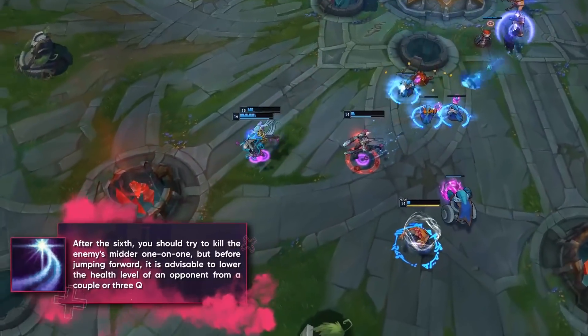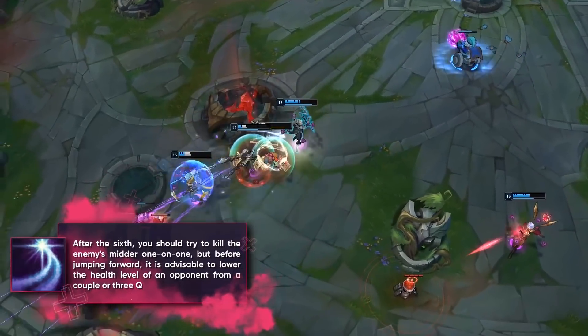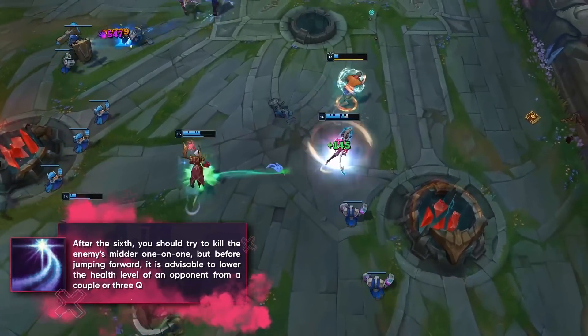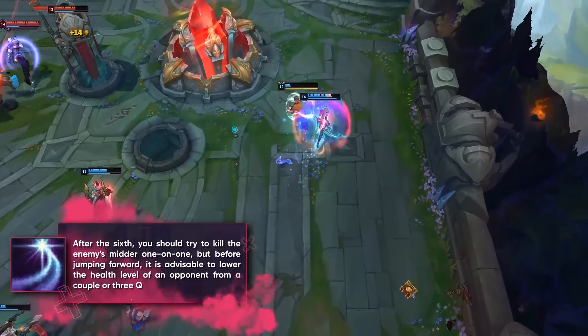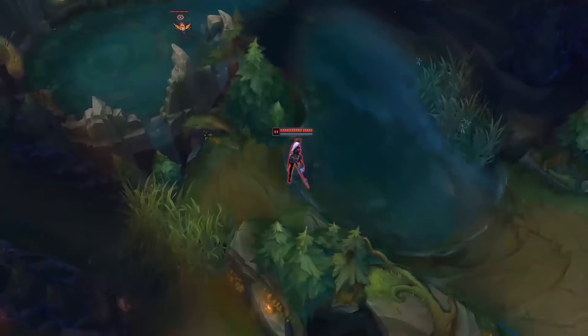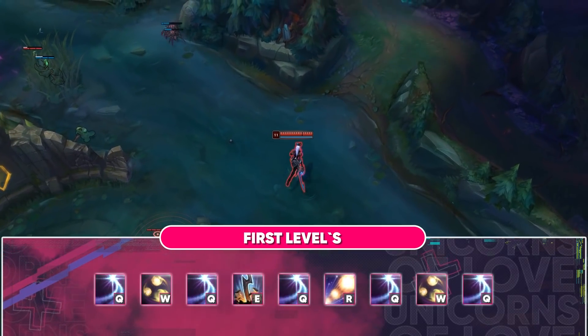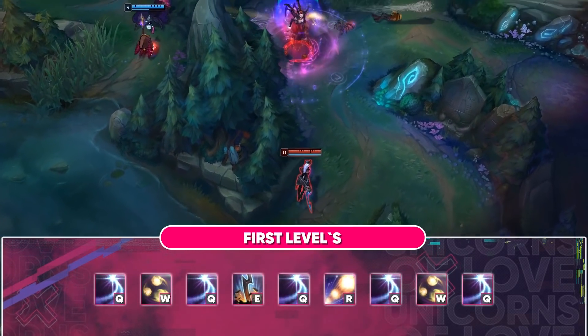After level 6, you should try to solo kill the enemy's mid laner, but before jumping in, you should poke the opponent with a couple of Qs. Note that it is almost impossible to survive a correct all-in from Diana with Ignite. The skill order is shown on the screen. Summoner spells: take Flash and Ignite.